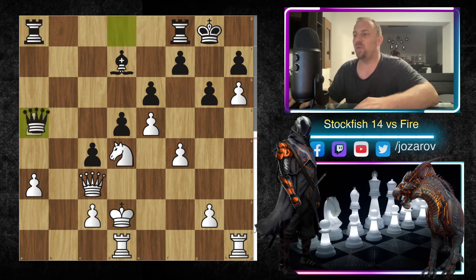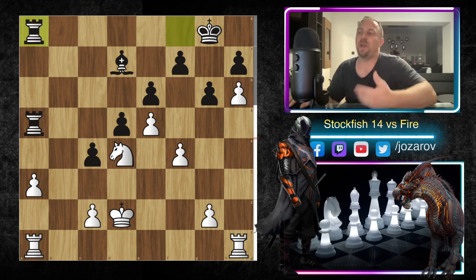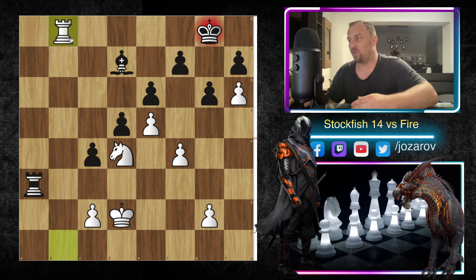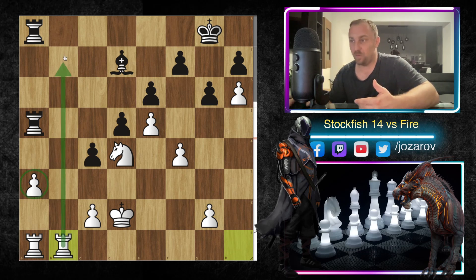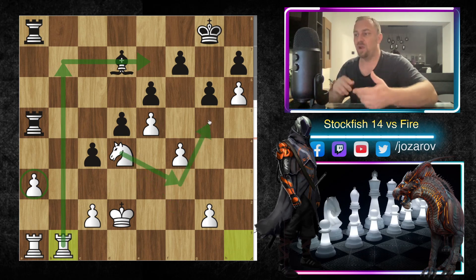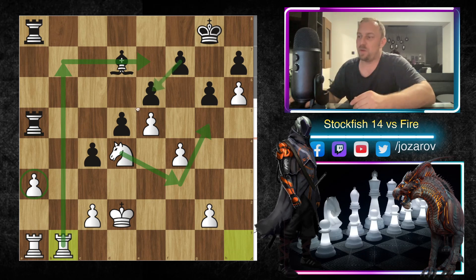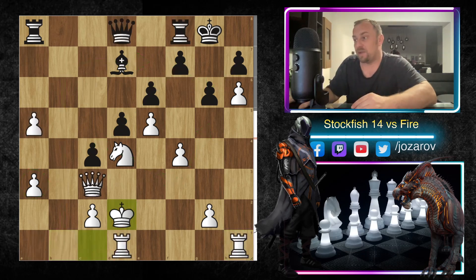After king to d2, rook to a5 was played by Fire. Even if you try queen to a5 to simplify, it's not good — after queen takes a5, rook to a5, we protect with rook to a1, and even if Black plays rook to a8 we play rook to b1. You cannot take because of a checkmate tactic. There's no good way to attack this pawn, and meanwhile White will get the rook on the seventh rank. The bishop remains a bad piece, and in these closed positions the knight always finds a great square.